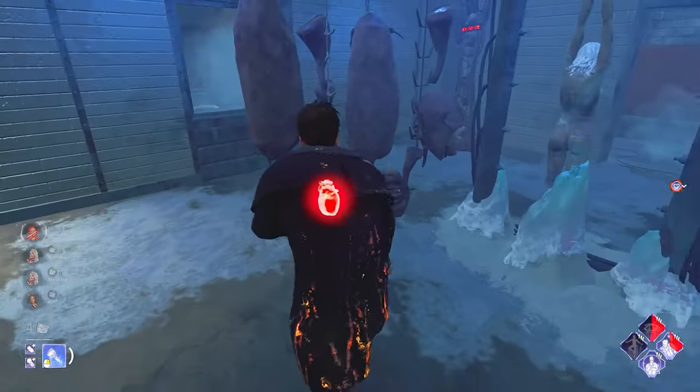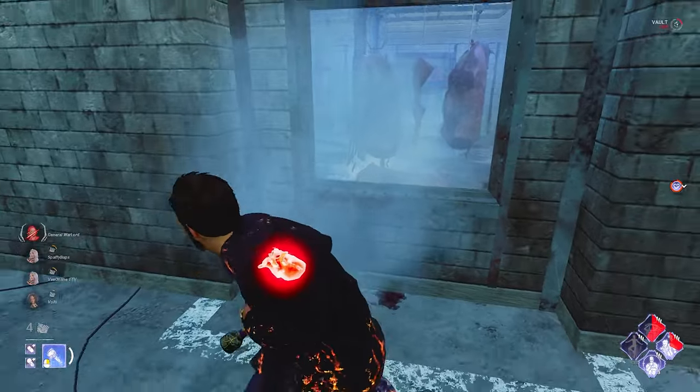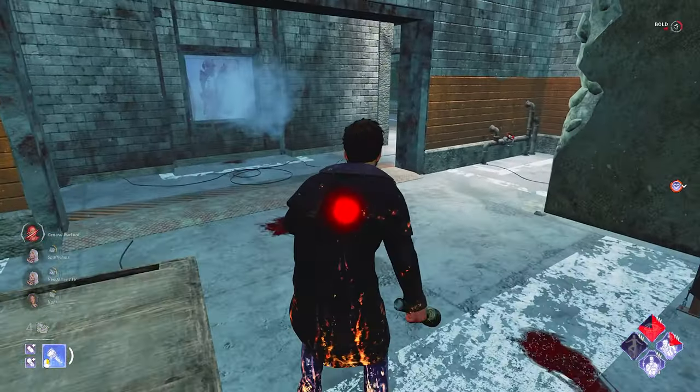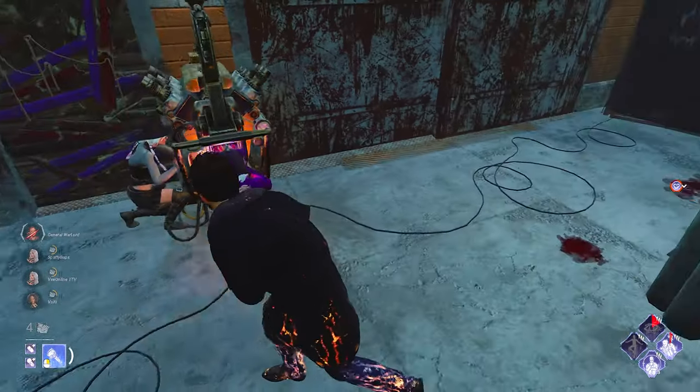I don't know why he's dashing like that either. We're going to get our Quick Gambit back in a minute. I think it's the right decision to drop there — we did actually get some really nice value in that.